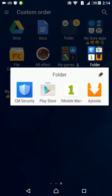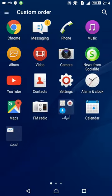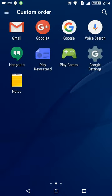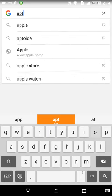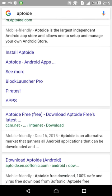We need Aptoide. If you want one mobile market, Aptoide is it. I have three markets. We go to Google — all of this must be installed in Google. You can see Aptoide. It's a free download on Android.